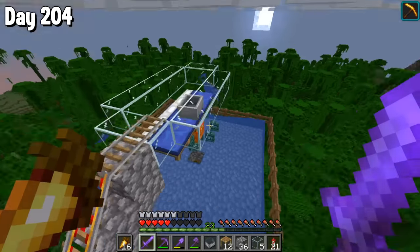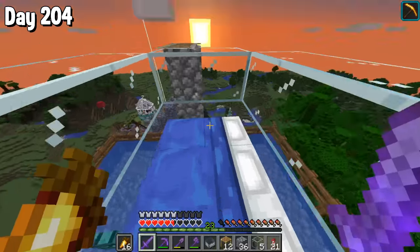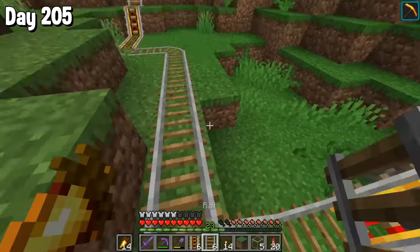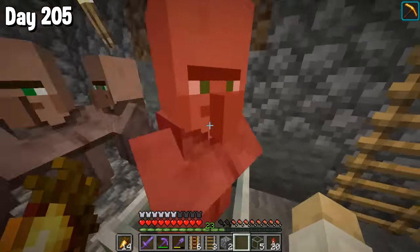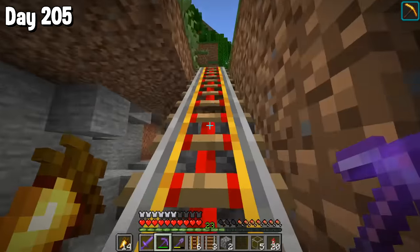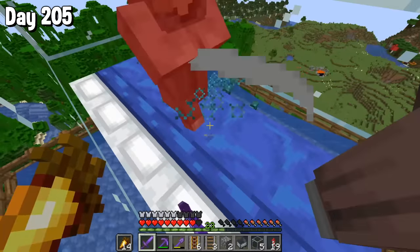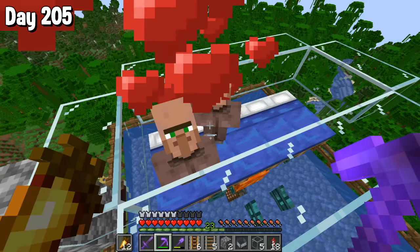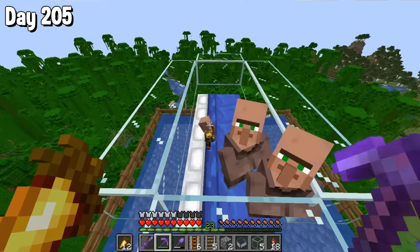Eventually, success — the minecart landed on the beds exactly where I wanted it to. I then had to go and get some villagers, and after linking up the path, I sent them on their way. We only need two, although technically we want five up there. But once we get two, we can just breed them. Which is exactly what I did whilst they stared me in the eyes as they bred, which is honestly kind of creepy. But they eventually gave me a little baby villager.